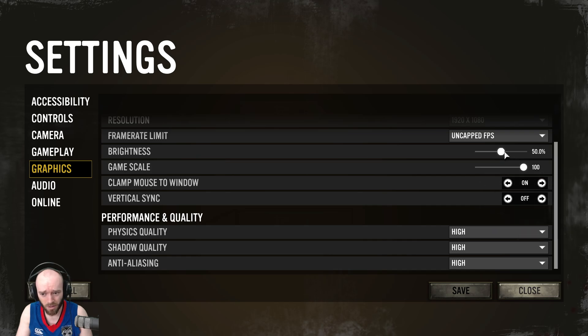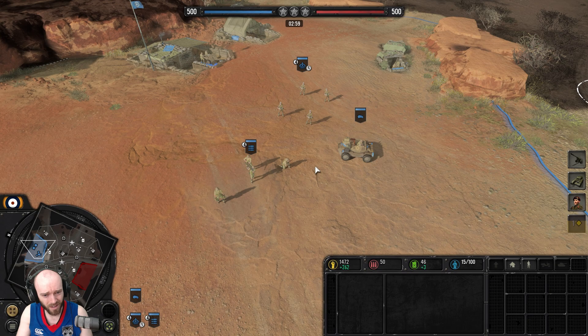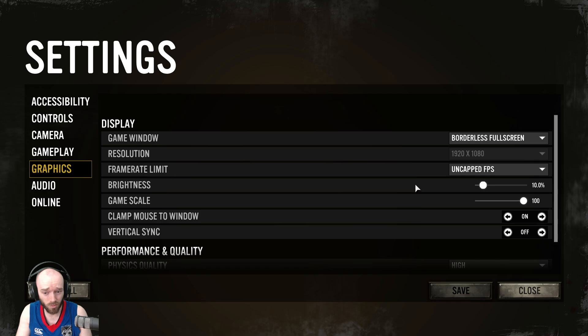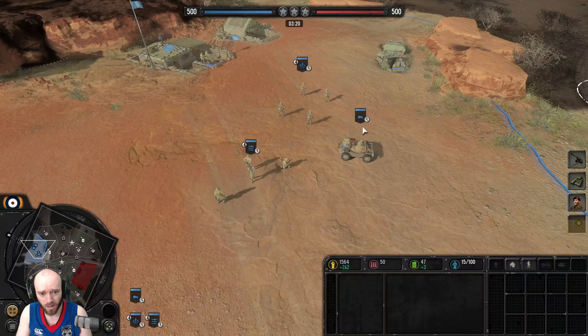A lot of these settings you can tweak in-game. First off, you might want to try setting the brightness down — maybe from 50 where it starts, try out 10. Setting the brightness down does make a bit of a difference; it does look a bit better, especially on some maps. Maybe not so necessary on the night or dusk maps, but on the desert maps it does feel like it helps out.